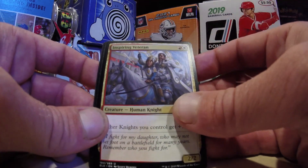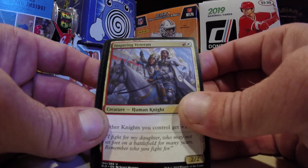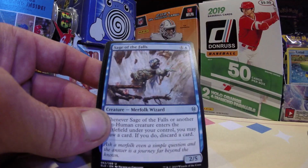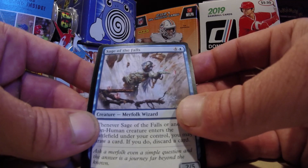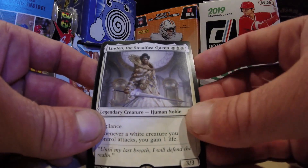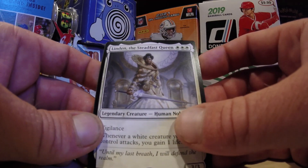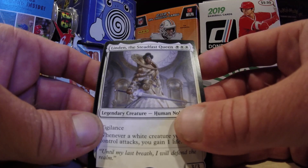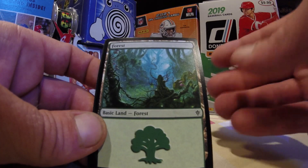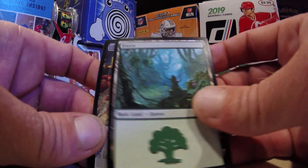Got to love the Inspiring Veteran. Where are my Boros players at? Come on, Boros! Heck yeah, Inspiring Veteran. Sage of the Falls — got some merfolk wizards going. And Linden the Steadfast Queen — how I'd recognize you 50 years into the future if I laid eyes upon you. Look at these lands, man — the forests are super cool in this set, too.